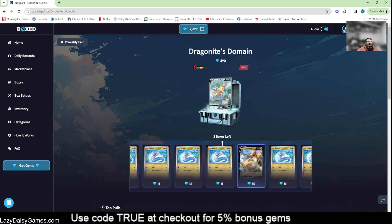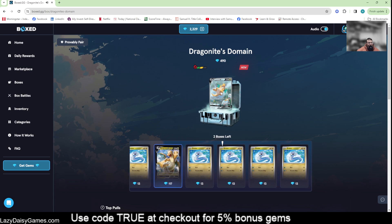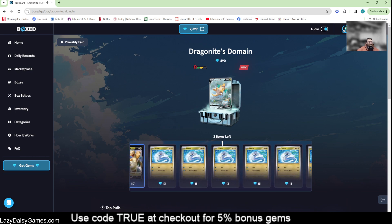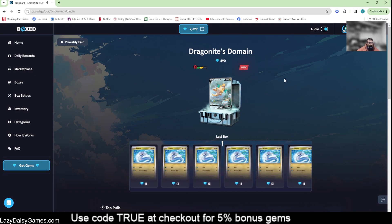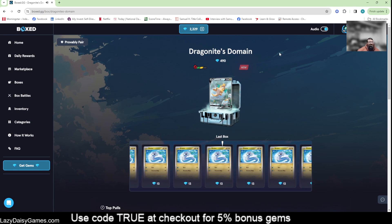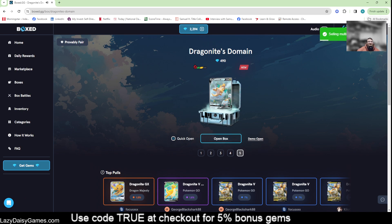Remember to like and comment on this video, go ahead and subscribe and share it — we're always going to do more box videos when they've got new boxes dropping. Last box here — one, two Dratinis — so we're not going to see anything but Dratini for this one. You can see this is a little more 'eh' when you don't hit anything but Dratini. I appreciate everybody using that code TRUE at checkout — it helps subsidize the fun I can show you here.